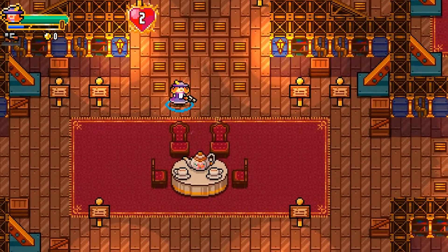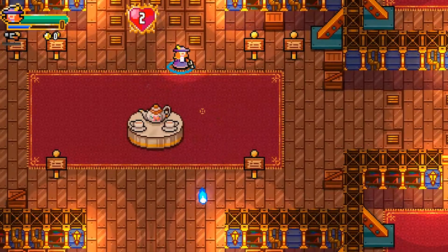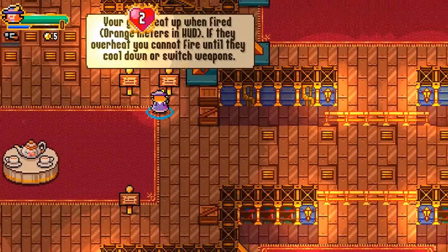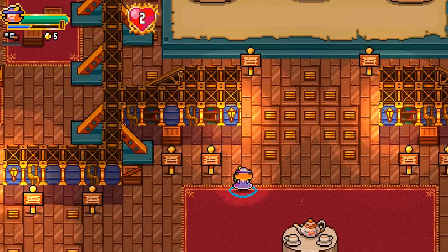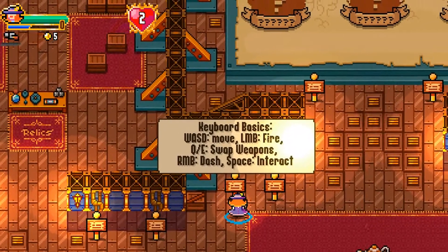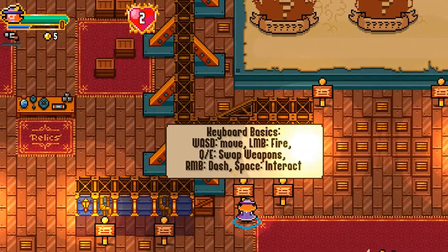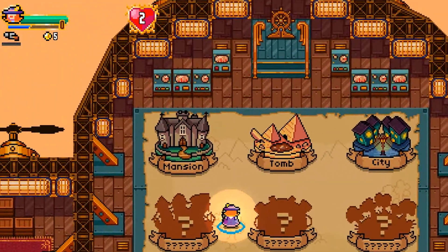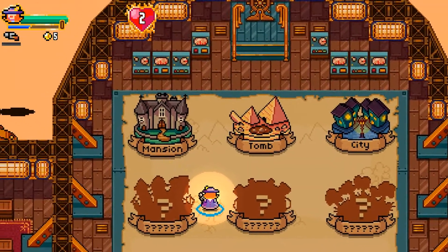So we have this airship here, and we can actually kill these critters — sometimes they drop gold, but they didn't this time around. There's a little science area here which is basically the tutorial; there's not much else. We can look at the keyboard controls: very basic — WASD to move, left mouse button to fire, QE to swap weapons, right mouse button to dash, and space to interact. We have three levels open to us: the mansion, the tomb, and the city. Let's go to the mansion.